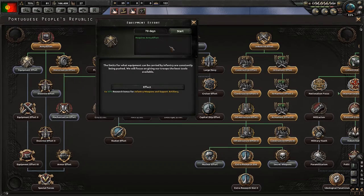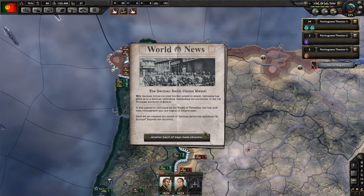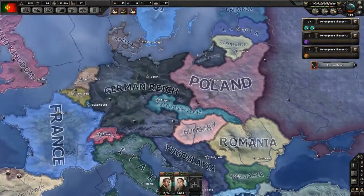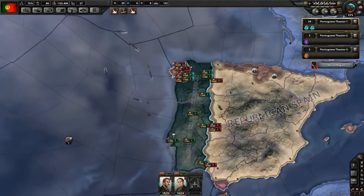Instead of getting more motorized, let's get some more equipment. German Reich claims Memel — German forces on the border poised to attack. Lithuania has given in to the German ultimatum demanding the surrender of all Prussian territory of Memel. Have we reached the extent of German territorial ambitions in Europe? Experts are doubtful. The German Reich has taken some land from Lithuania — up there, I presume.